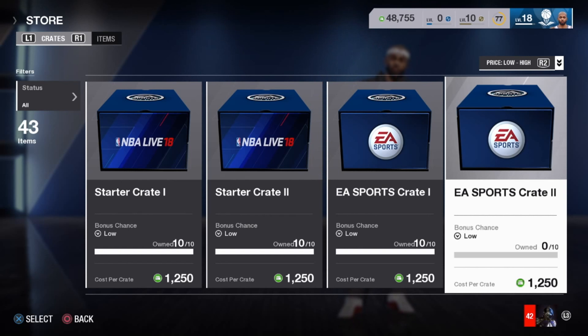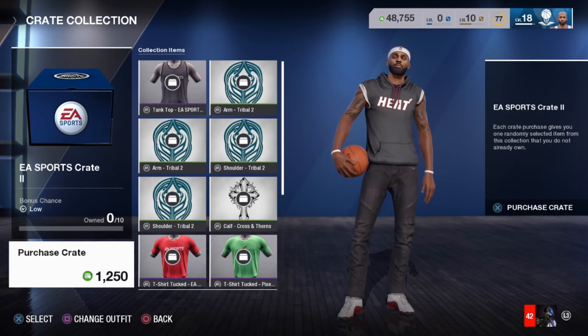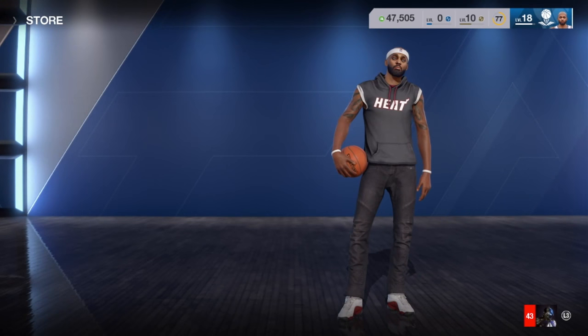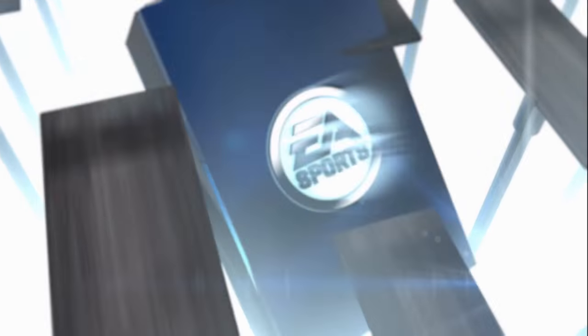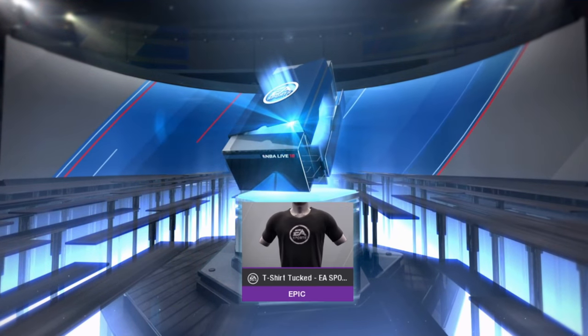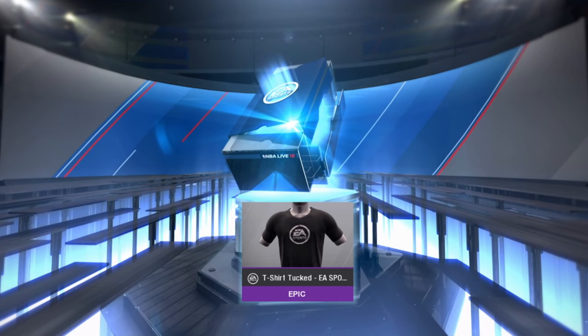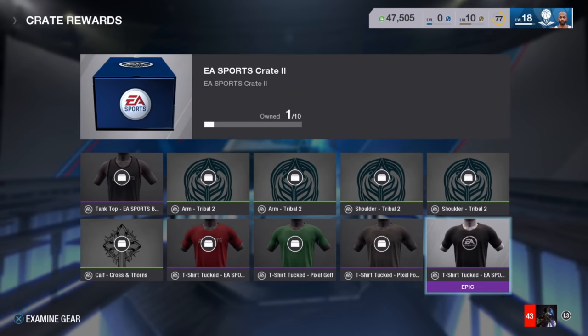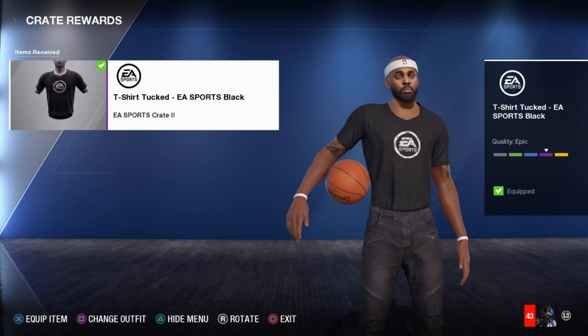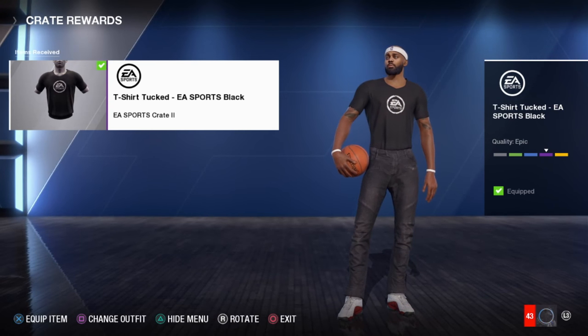The EA Sports crate number two is available to open. In order to get this, your street hype has to be at level 10. I'm going to keep repeating why it's so important to get street hype level 10 before you get to level 20, before you have to reset your character, because it can be a real pain to keep doing this over and over. Let's go ahead and open up these packs.